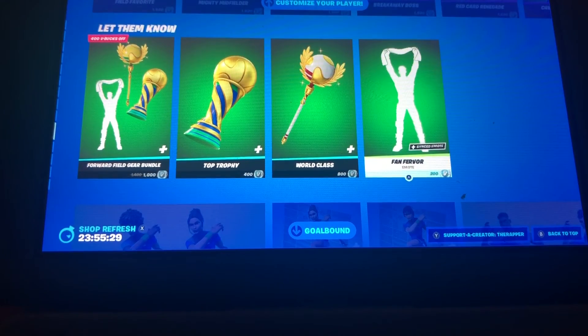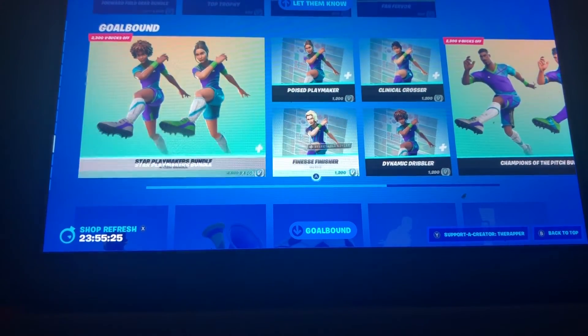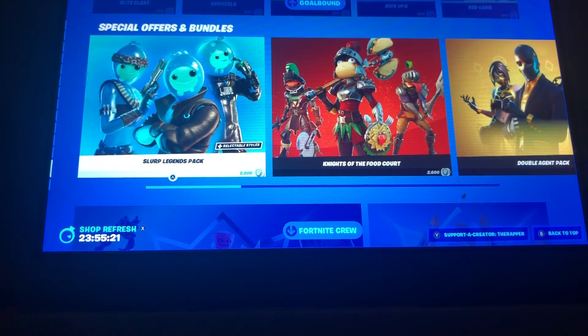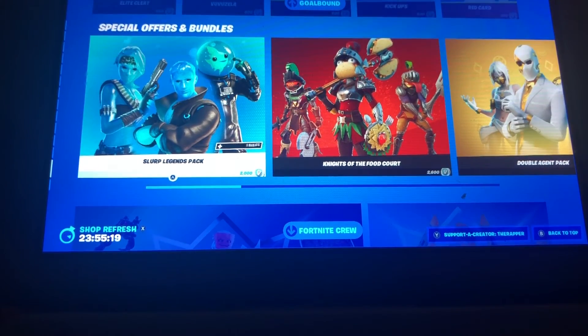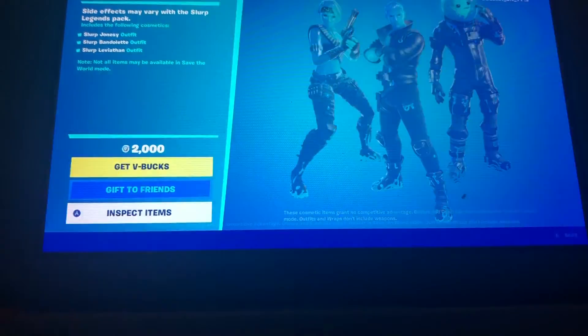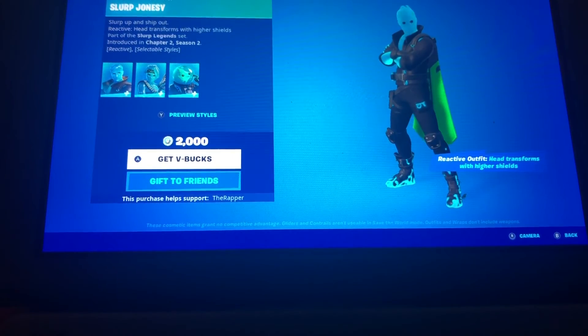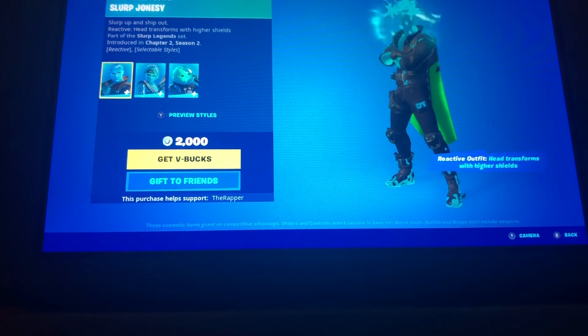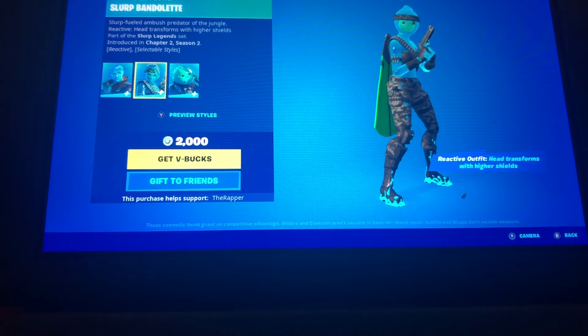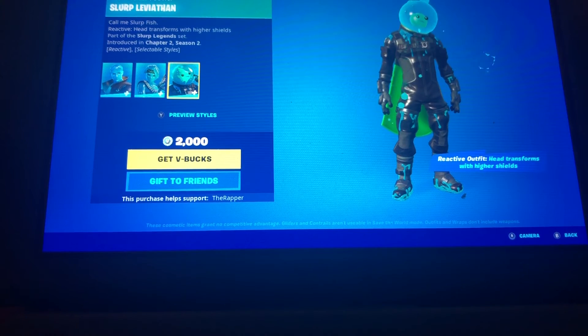The rap skins are already gone. All these soccer skins are here, and oh — the Slurp Legends Pack is back! Okay, let's go! Unfortunately, it only comes with skins, it doesn't come with the back bling or anything. So you have Slurp Jonesy, Slurp Bandolette, and Slurp Defiant.